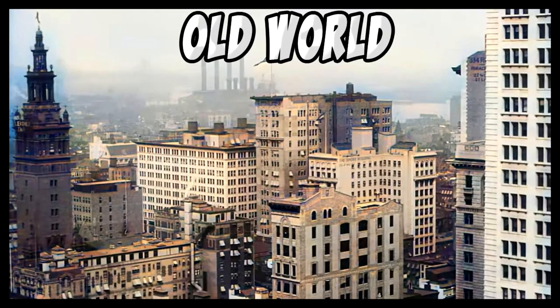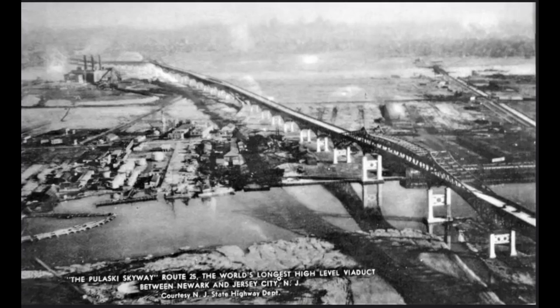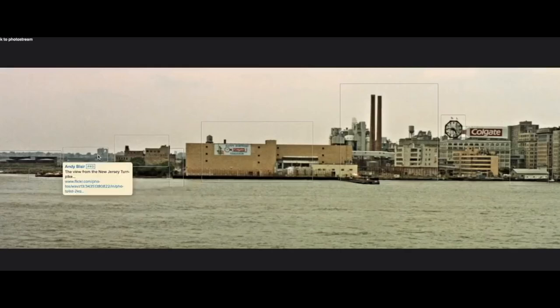Abandoned New York City old world photos. The Pulaski Skyway, Route 25, the world's longest high-level viaduct between Newark and Jersey City. This is a very old picture, hardly built out, and we see this amazing feat of engineering in this old time period. Here is a great example of what seemed like ruins — abandoned 19th century factories, again looking like Civil War ruins, untouched.